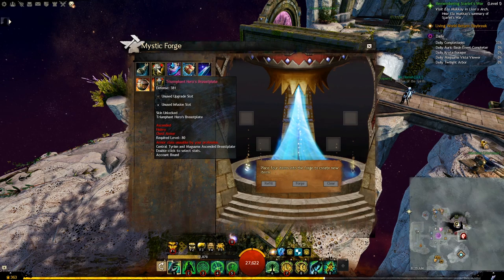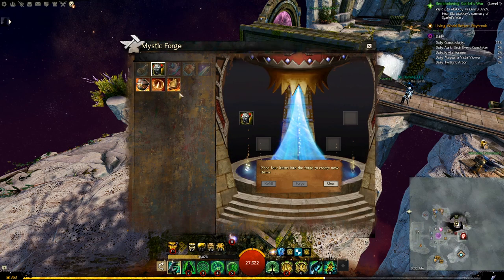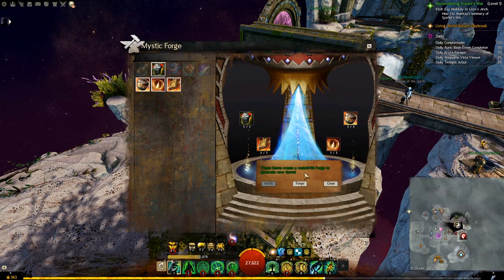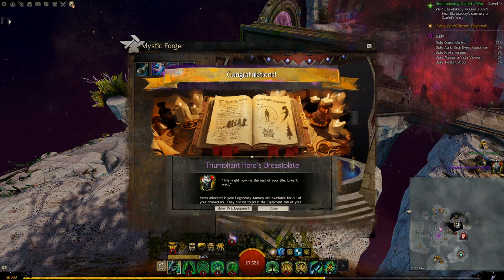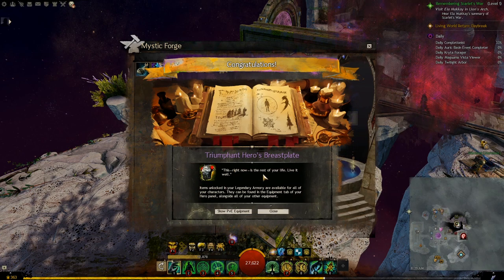Now we put our Precursor — in our case the Triumphant Hero Breastplate — together with the Gift of War Dedication, the Gift of War Prowess, and the Gift of War Prosperity. Forge them, and this gives us our legendary piece of Heavy Armor. Because it immediately goes into your armory, you will see a lore description about the item you just crafted.